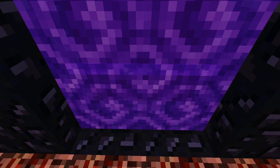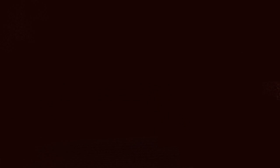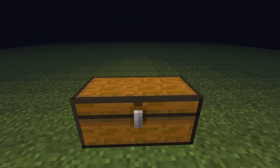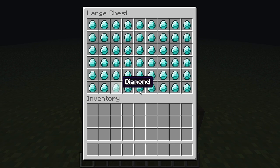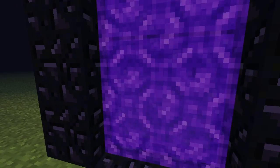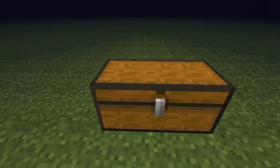Just step out and step in again. Let's look at the chest again. And tada! Diamonds! The coal just became diamonds. Magic!